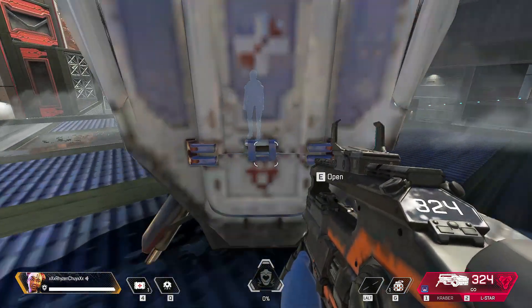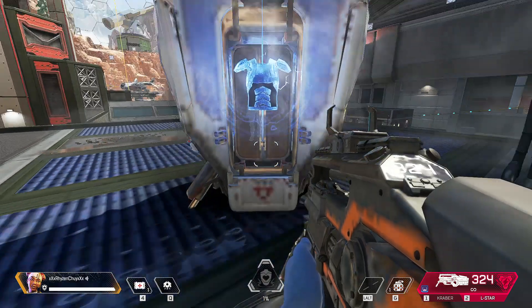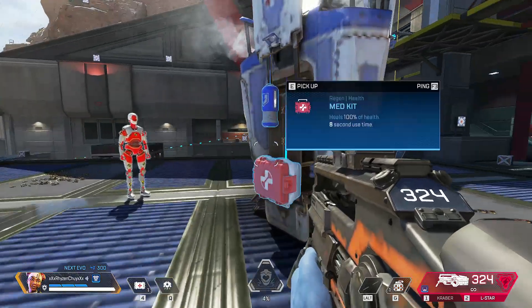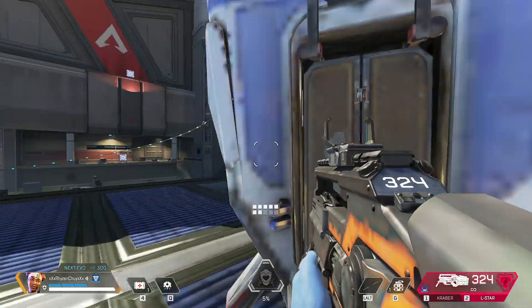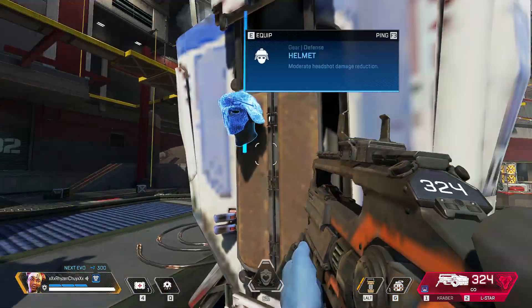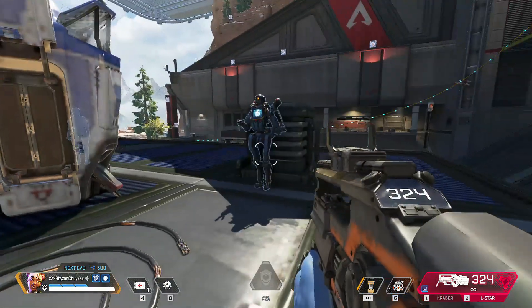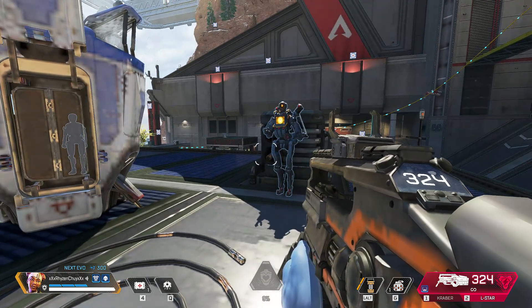Approach it and open it up. Grab what you need or ping items for your friends. That's all for me. Great work — remember, each one of us has different tactical and ultimate abilities, so give us all a try. I get to use ziplines to reach high places and move quickly. See you in the ring — woohoo!